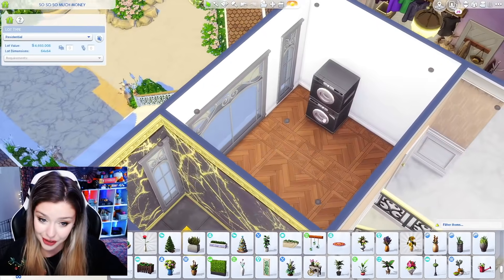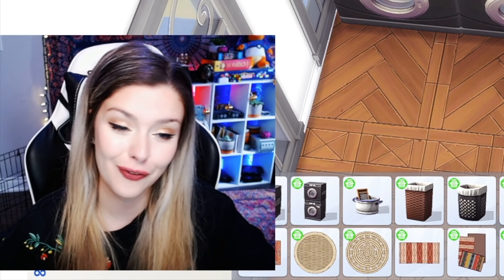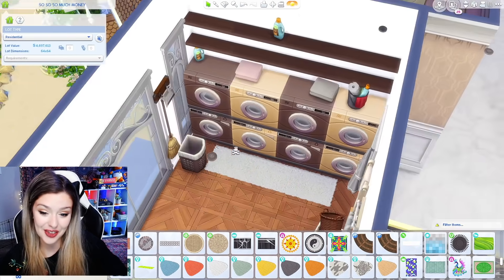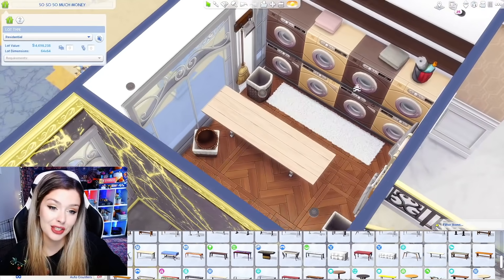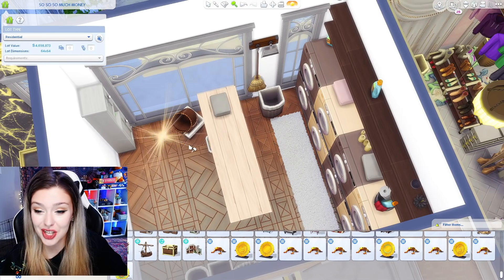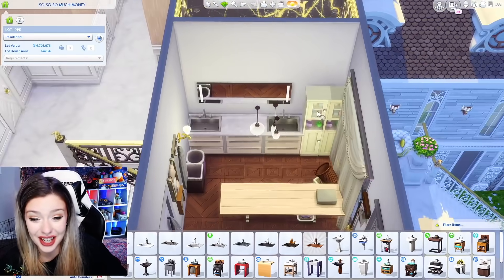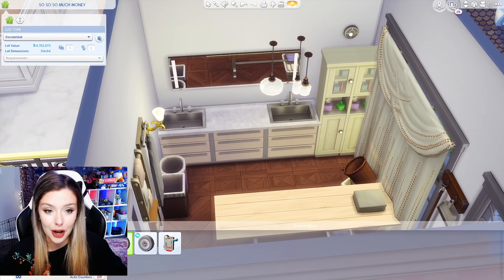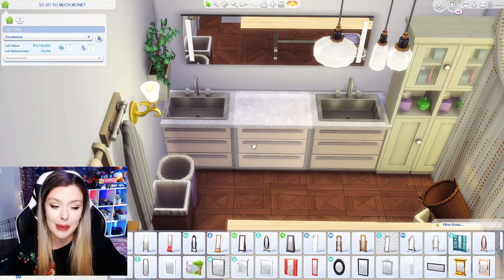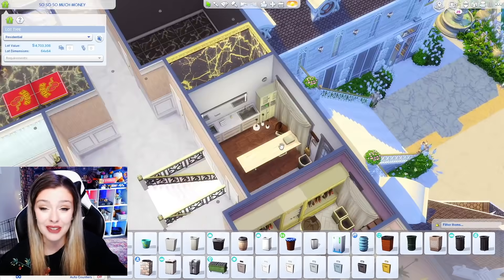I'm going to take a break from bedrooms and do my laundry room — I think I'm going to put like four sets of these washers and dryers. A whole wall of laundry, done. I'll add a cute fitness stuff rug in front, a table down the middle for folding, some towels, and a sink over there. Imagine having this cute of a laundry room! I'm going to put a smoke detector in here too — Sims tend to die a lot from these things. We're at 4.7, and we have $300,000 before we hit five million simoleons.